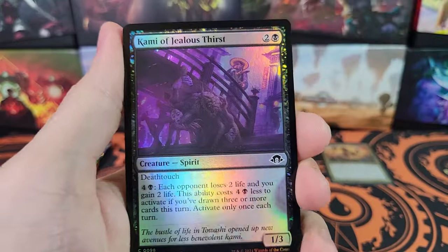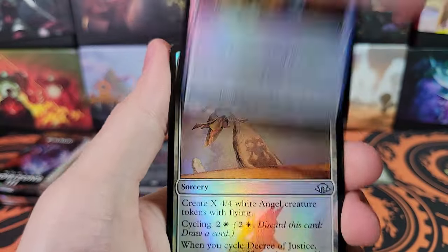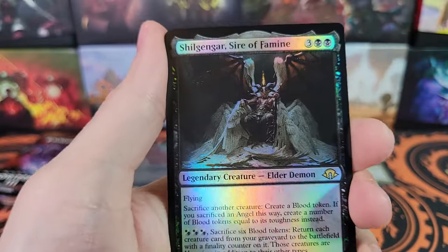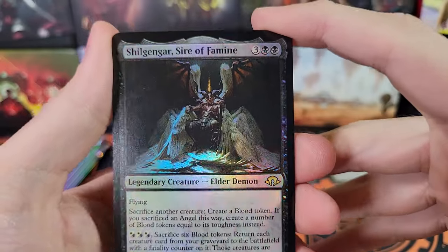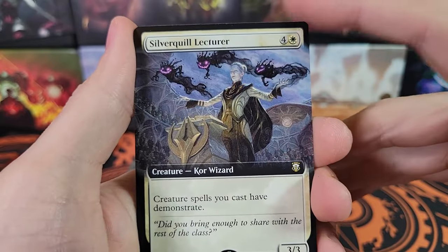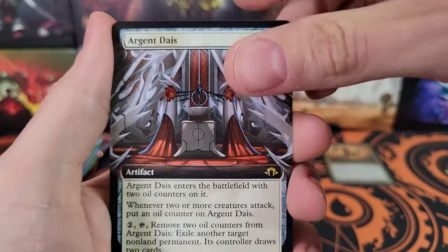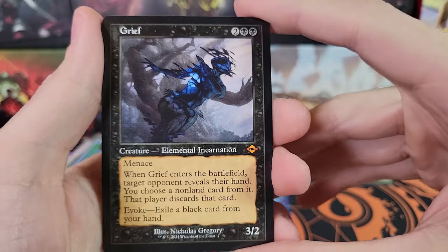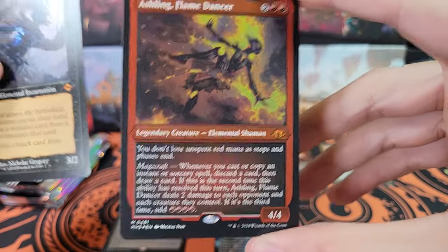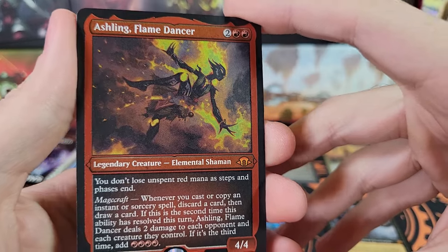Deceptive Landscape, Jealous Thirst, Utter Insignificance, Inventor's Axe, Vexing Bobble, Mountain. Now the old borders: Galvanic Discharge, Abiding Grace. Shilgengar. Now we've got Silverquill Lecturer and Argent Dace. Grief — I'll take a Retro Grief. There's our Etched: Etched Mythic, Ashling Flame Dancer. Very cool — not familiar with that one off the top of my head. This is a Mythic, yes.